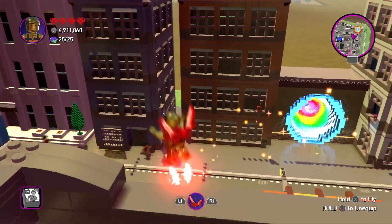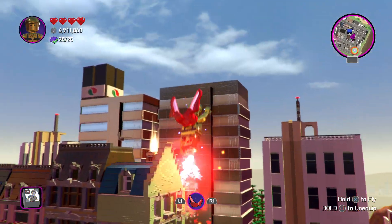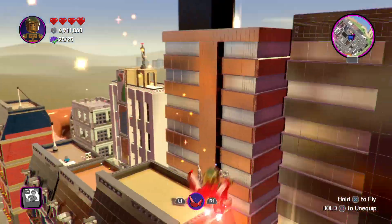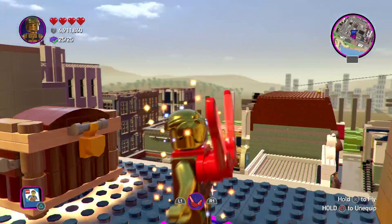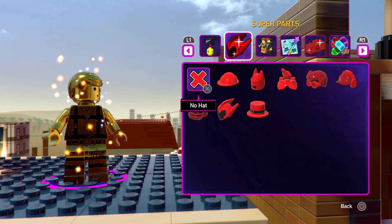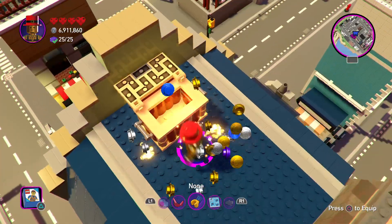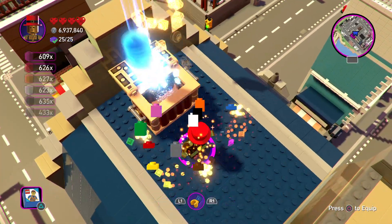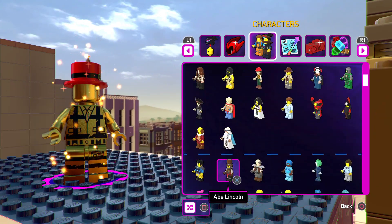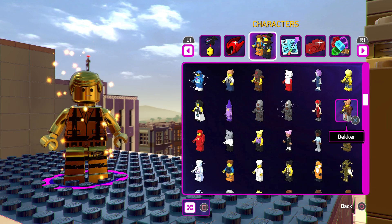Sorry for that brief interruption from choosing my character. The Super Jetpack is pretty self-explanatory — I've used it in every single free roam video. It just allows you to get up to higher heights and floors. I'm going back to show you some blue studs — it increases your stud count quite a bit.